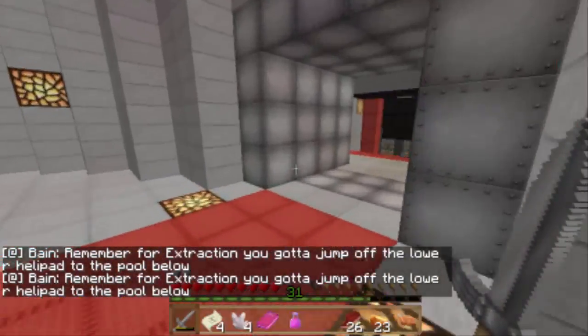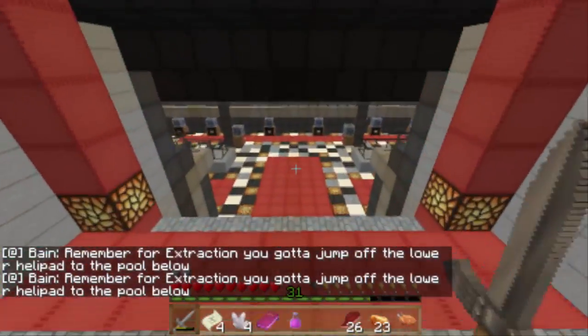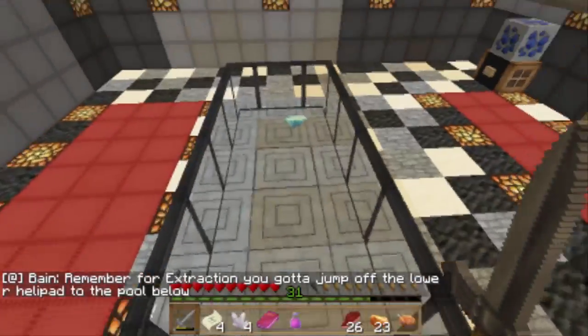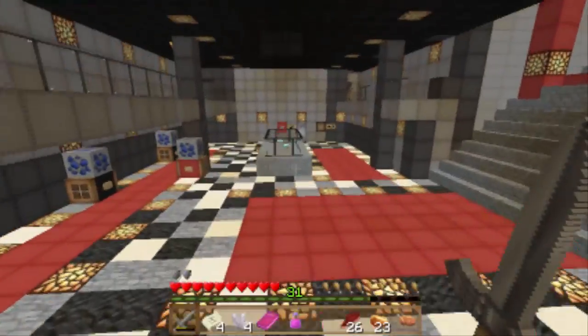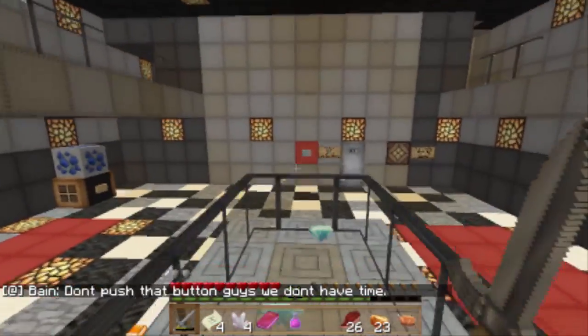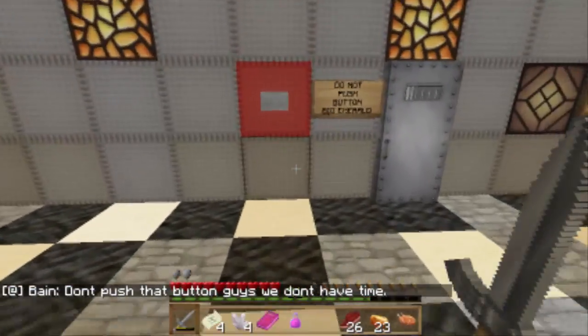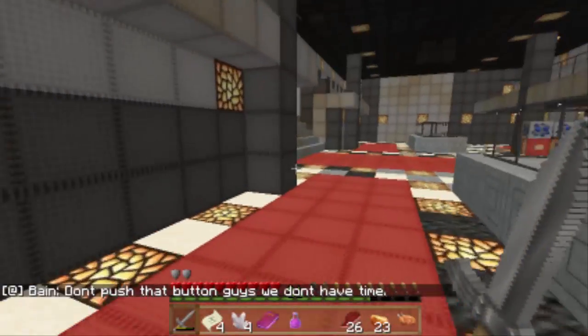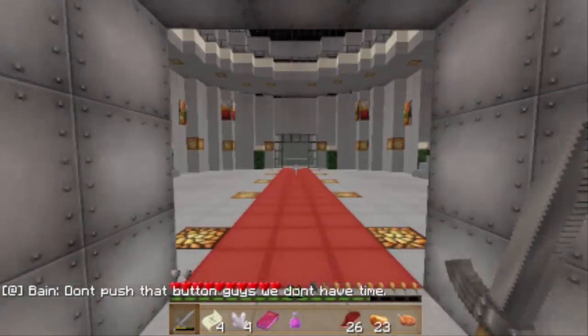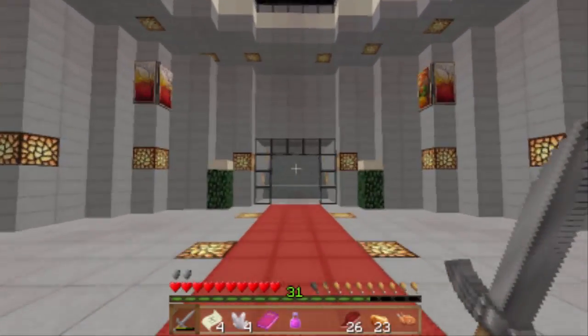Remember — you jump off the lower helipad. Radio. Is there supposed to be people in here or what? This is sick. Are people going to come up from the top there and attack me? Don't push this button — big emerald. Don't push the button, we don't have time. Radio. So we've got the emeralds — beautiful. Going to cruise across here now. Apparently it's just a jump.